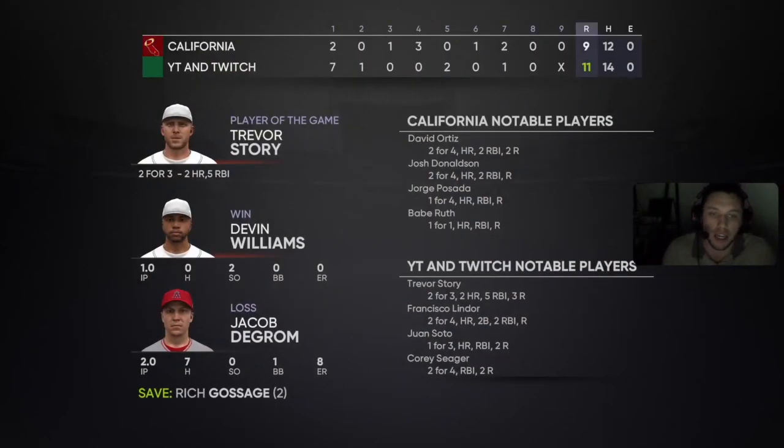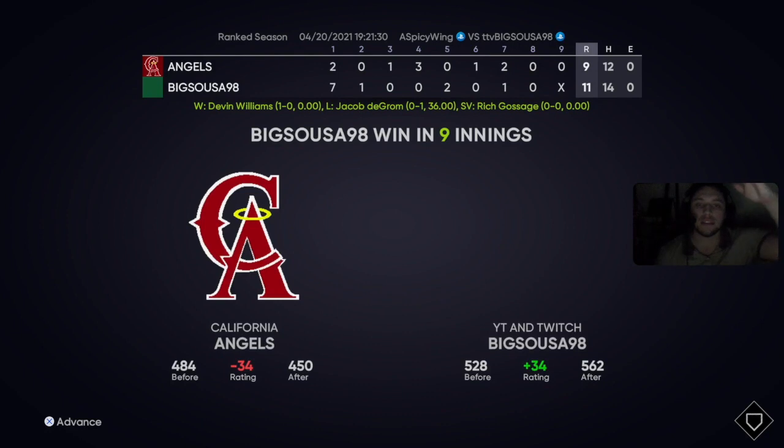Our first sweaty game, man — against a really good player. YouTube, if you guys enjoyed that video hit that like button! The Eric Davis debut was a success — we come out with the win, 9-1 ball game. Eric Davis goes 2-for-4 with two singles. Devin Williams gets the win, Goose Gossage — best closer in the game right now — gets the save. If you're new, hit that subscribe button as I will be posting more MLB The Show content almost daily. Until next time guys, peace!